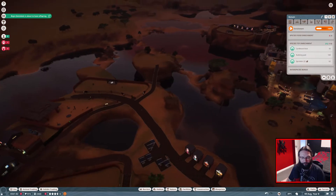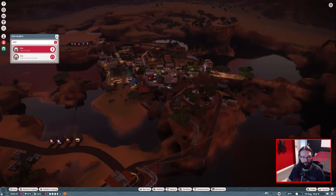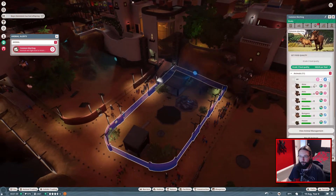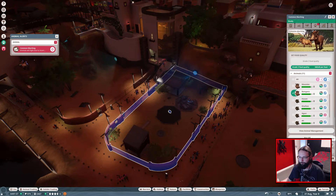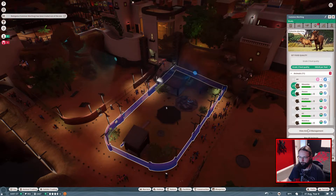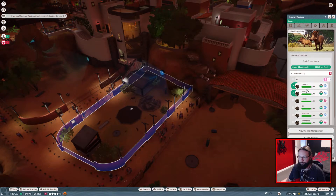We're negative cash again - that's not good, because I did want to start building another enclosure. We'll just leave it a minute then. What issues have we got? Low cash, high amounts of litter, can't do anything about it. Animals - you're fighting duty, incorrect sex ratios. Oh dear, that is a lot. But I don't think I can get rid of any of them. I can release you.